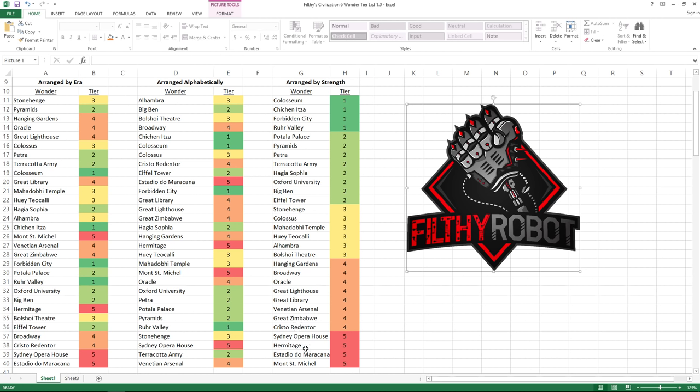And then Sydney Opera House, Hermitage, the Estadio de Americana — I'm going to butcher these names, I guarantee it, I've been doing that for years in Civ and have no intention of stopping — and Mont St. Michel are also tier five.